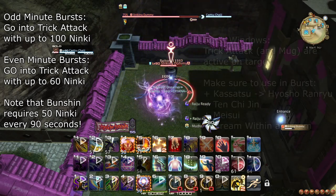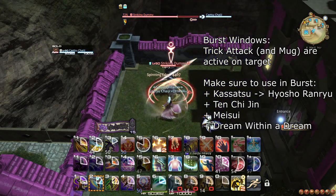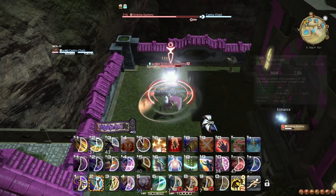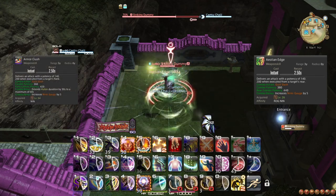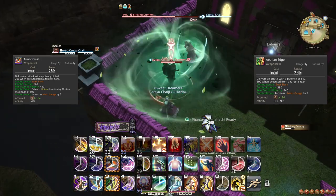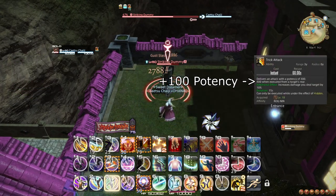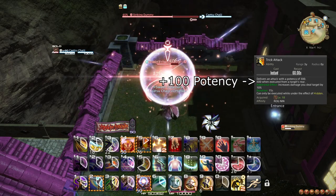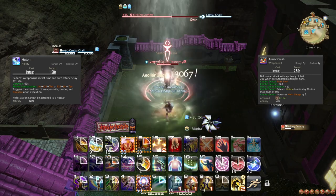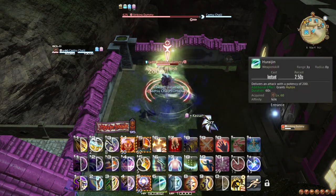The buff from Kassatsu, as well as Ten Chi Jin, Meisui, and Dream Within a Dream should all preferably be used after Mug and Trick Attack. Then use any remaining Ninjutsus on Raiton, and fill with Fleeting Raiju. When doing your 1-2-3 combos, make sure to do Aeolian Edge from behind and Armor Crush from the side. If for some reason you cannot be behind your target, you can either use True North to alleviate it, or use Armor Crush even if some of the Huton duration will go to waste. Also keep in mind that Trick Attack also does more damage from behind, so it is most important to keep True North for that. If your burst is coming up shortly, make sure to use Armor Crush such that Huton will stay up for the full duration of your burst, which lasts around 20 seconds. If you mess up and lose Huton, remember to use Furaijin to fix it rather than using the Huton Ninjutsu.